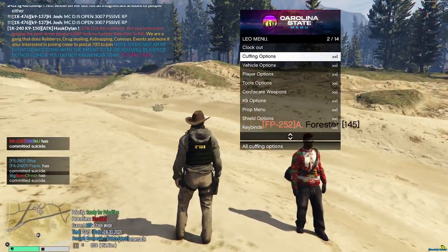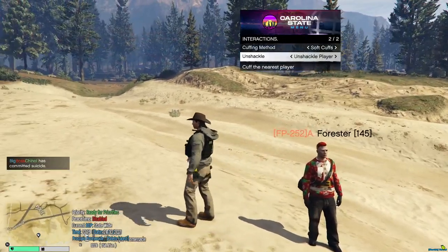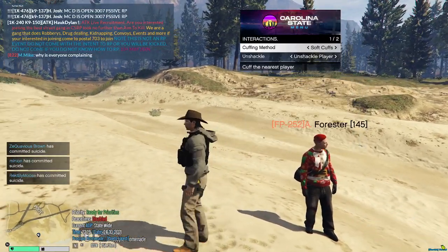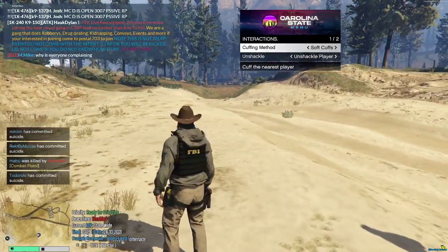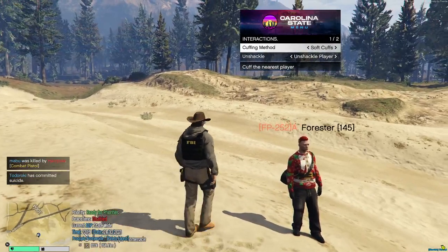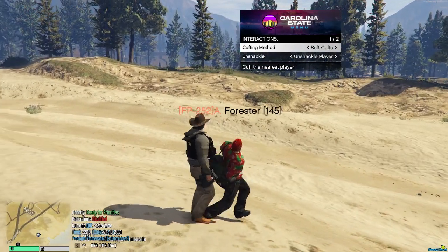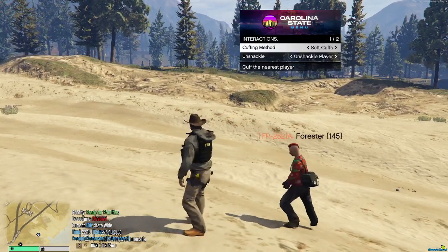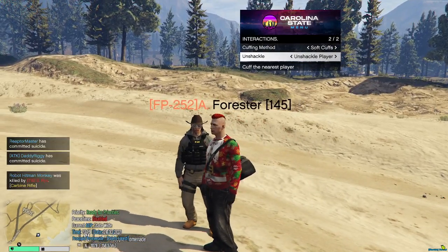One of the most basic things you need to know how to do in the LEO menu is cuffing. You'll hit the cuffing options and hit enter. I'll explain the difference between soft cuffs and hard cuffs. Soft cuffs, as I'll demonstrate, just cuffs them normally so they can still walk around. He's walking around right now. To uncuff them, you'll do unshackle and hit enter on this.